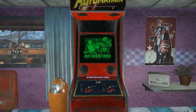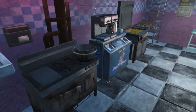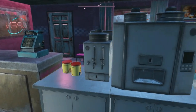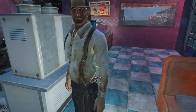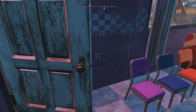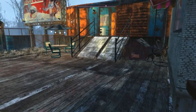We have an arcade, a soda mixer, cooking station, coffee station, and donut fryer all in this location. I got rid of the boxcar home because the settlers that were working on the farms kept wanting to go around out here to reach their beds.